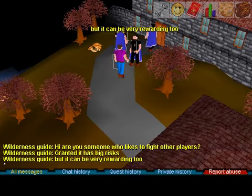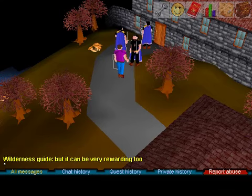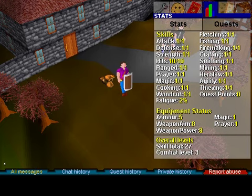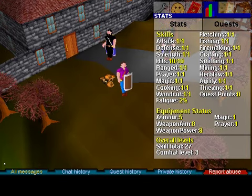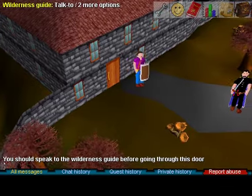An NPC asks if you like to fight other players — it has big risks but can be very rewarding. Look how Herblore used to be called Herbla. Also, fatigue is important: if you get tired, you need to sleep in this game. You can't continuously grind skills until you're level 99. No construction, no slayer.